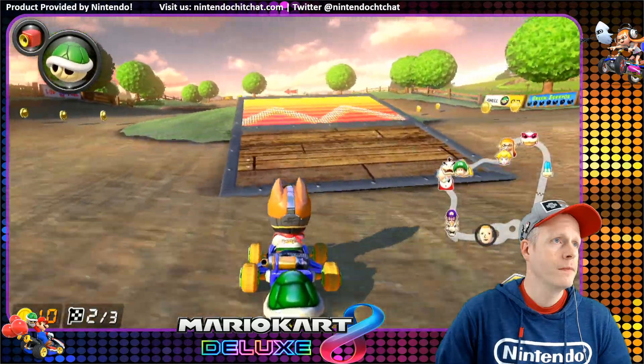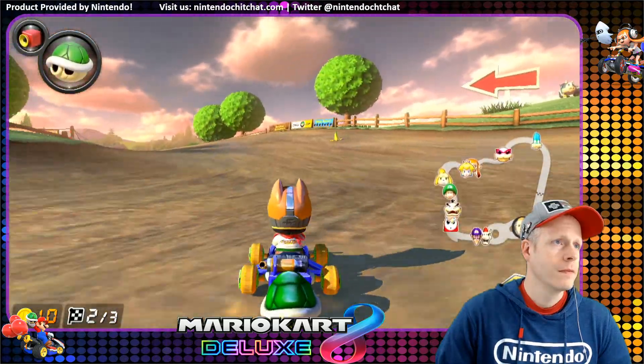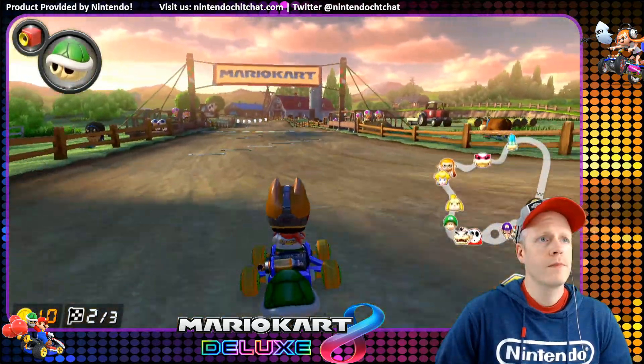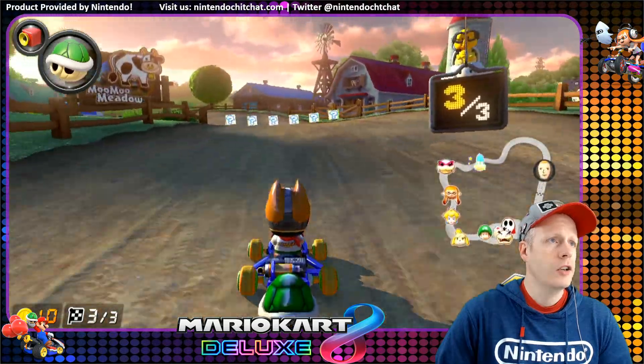Hit that ramp horribly there, but we'll hit this one pretty good. Waluigi and Dry Bowser there — not too far behind, actually. If we get hit by a blue shell, we are in danger.